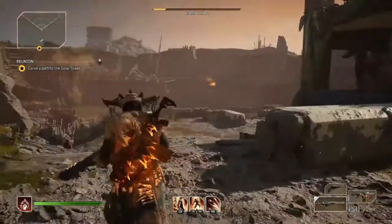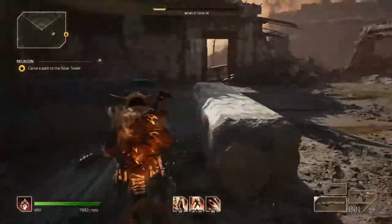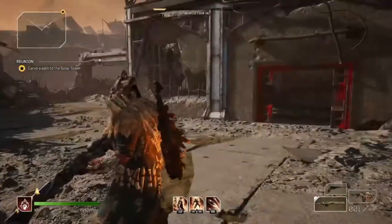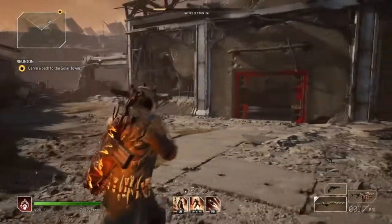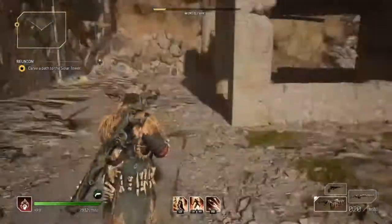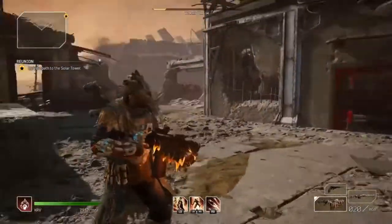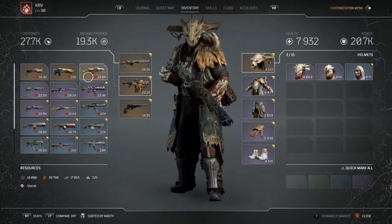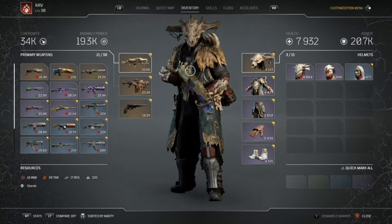When you get to this point in this story mission, you could also set your will tier down while running this, because it makes it a little bit easier, then turn it back up after. So when you get to this point, turn your will tier up to 14 or whatever your highest will tier is, and then make sure you have a decent amount of damage. I need to swap to probably my AR, but basically I've got a lot of damage.